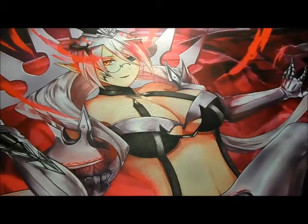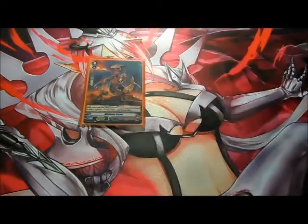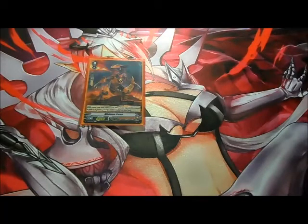So without any further ado, let's get right to the deck profile. This is probably going to be a lot more different than some people's, but this is my own build for the moment until I find better cards and better ideas. My starter is gonna be Mininum Carno — it's just a good standardized starter. It gives you a quick shield and when your opponent has a grade one vanguard you draw a card.